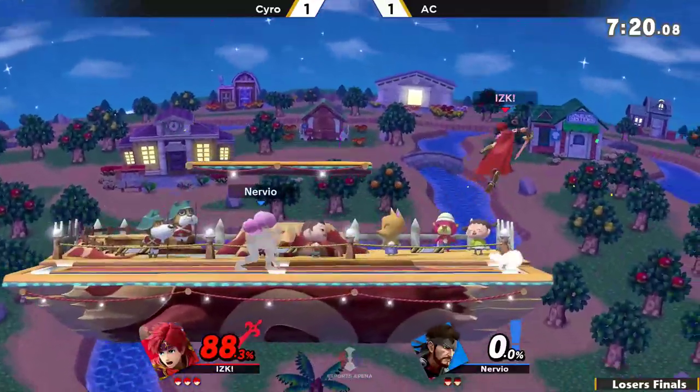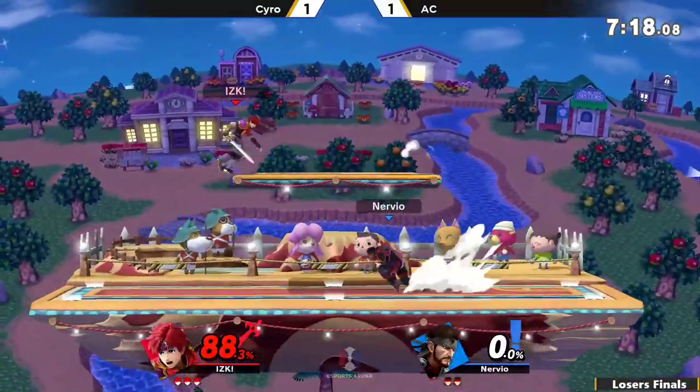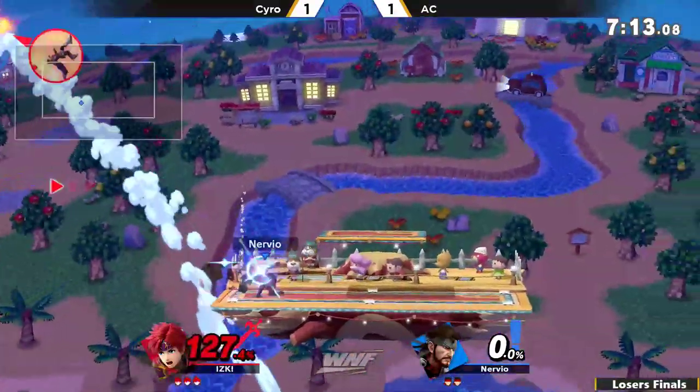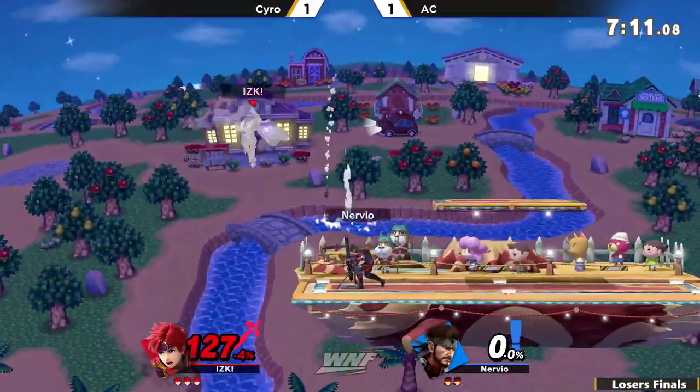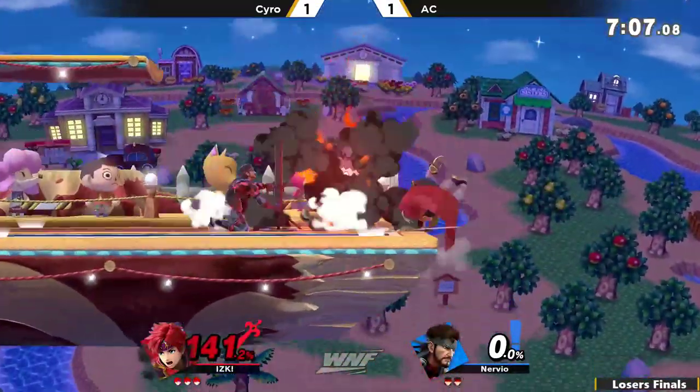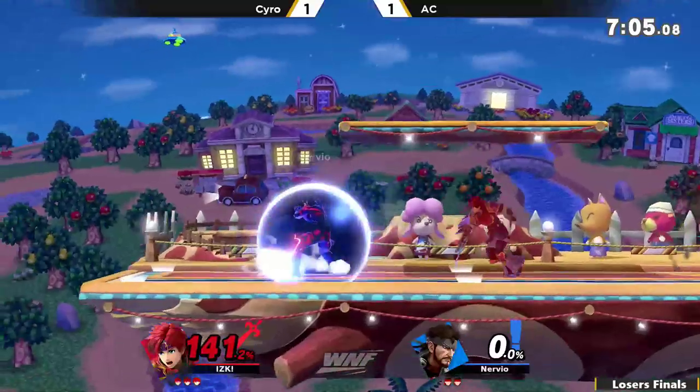Definitely still doable, but I don't feel too comfortable taking any character that has strong center stage control onto Smashville because of that. Cyro doesn't care though — he's going to get the Double-Edged Dance and take him off the side. AC kind of answering back strong. Those mortars, if they hit in the right spot, they can hit below the stage, so Cyro just can't stay there forever.